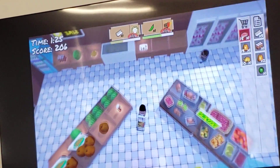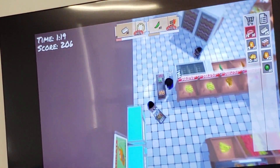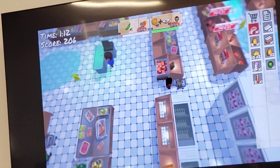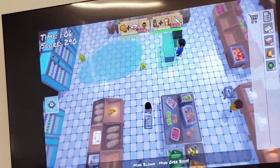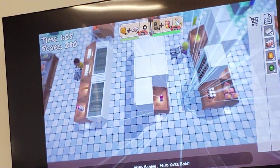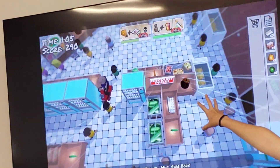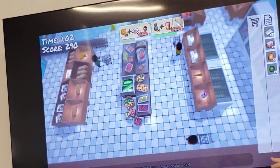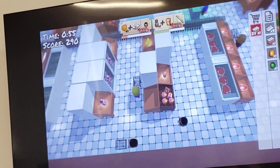Of course this is a prototype, so there are a lot of changes we actually want to do. For example, we're going to get rid of the coupons because they seem a bit unintuitive, and we'll find other ways to incorporate power-ups. There's also a teleporter ability that lets you see where an item is, because sometimes items are hard to find. A lot of the stress of this game is finding the items — there's no map or anything, so you just have to go around and find them.